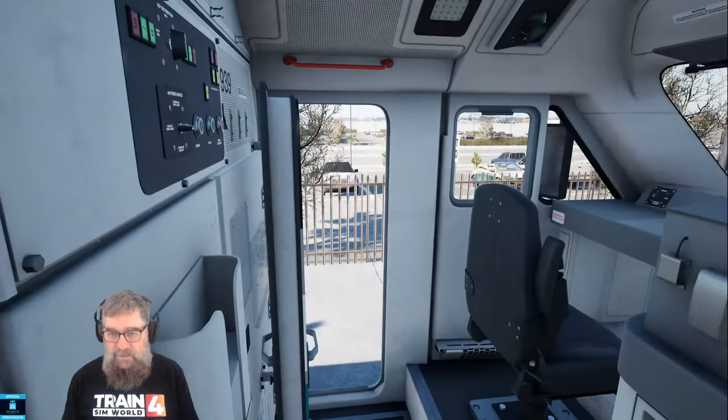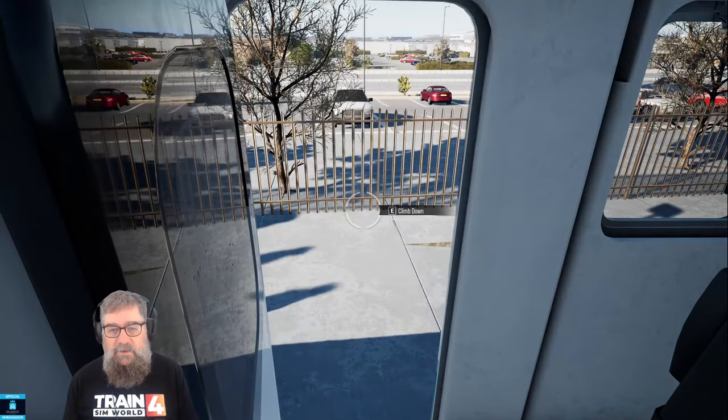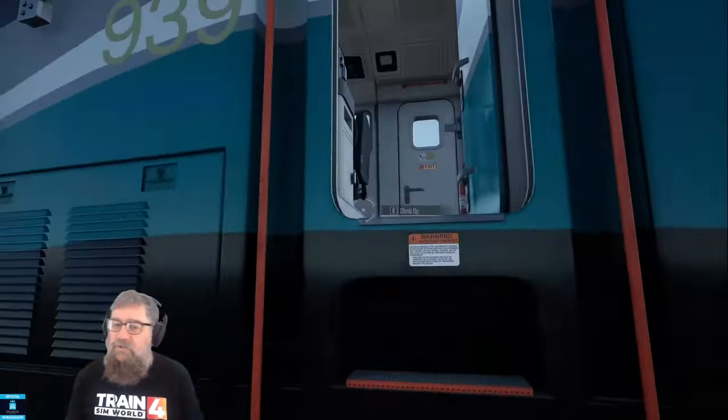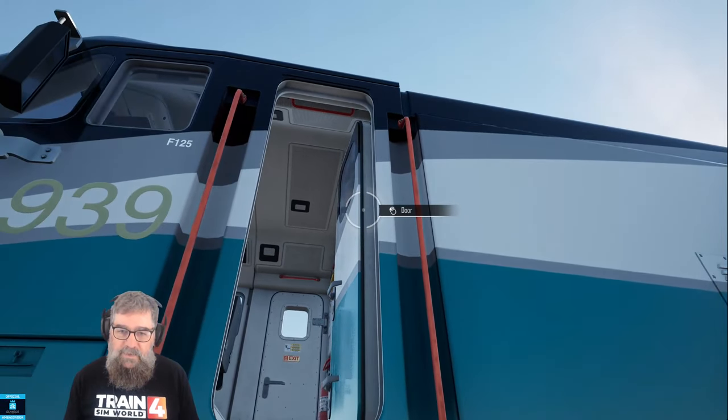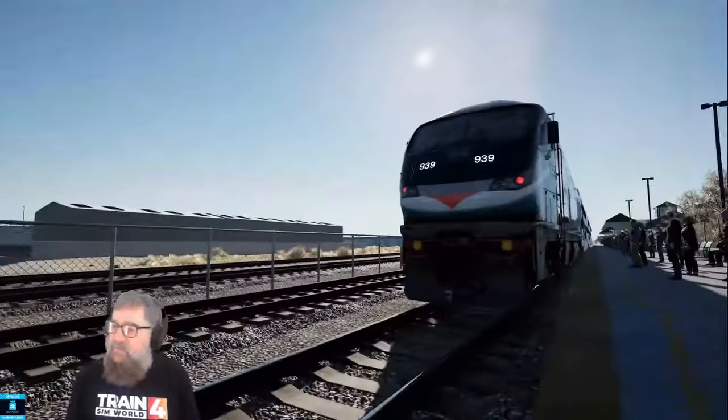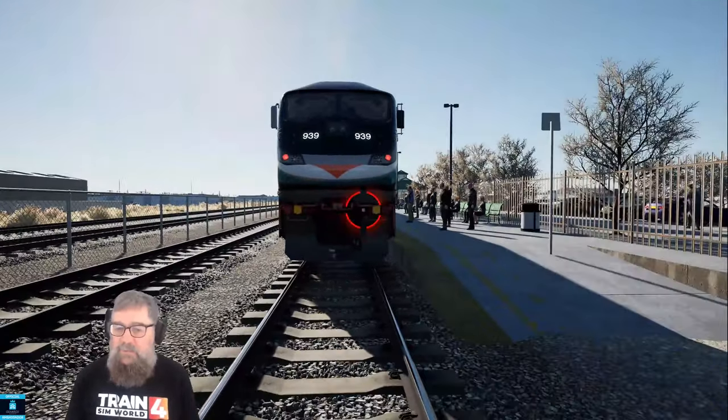You don't need to do anything else in here so we will just come out now. Always climb down rather than jump out, because in the new scoring system acting unsafely will be counted against you. So we should have our marker lights on now and our number board lights.